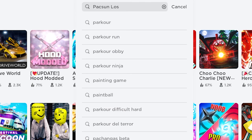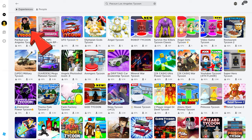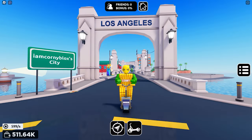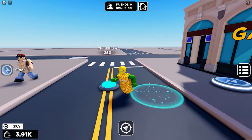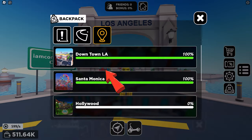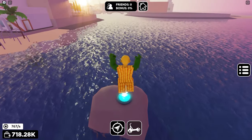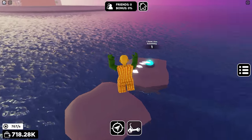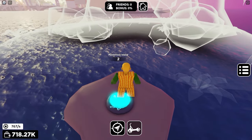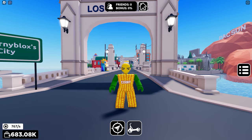Go ahead and join Pax Sun Los Angeles Tycoon again for the second free item. Once you join, play the tycoon and make sure to unlock Hollywood. This may take an hour or so, as you also need to complete the Downtown LA and Santa Monica Pier areas before Hollywood becomes available. You may also check my other guide on how to get the free item in Santa Monica Pier.